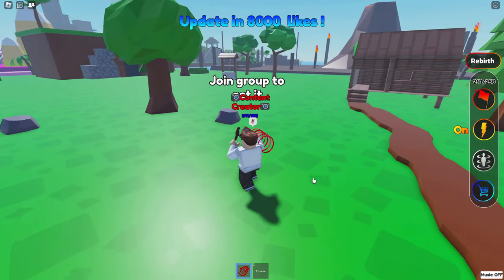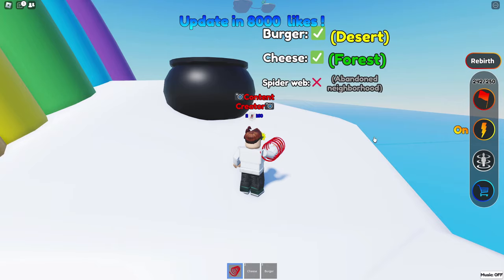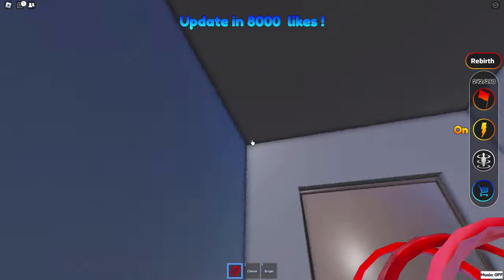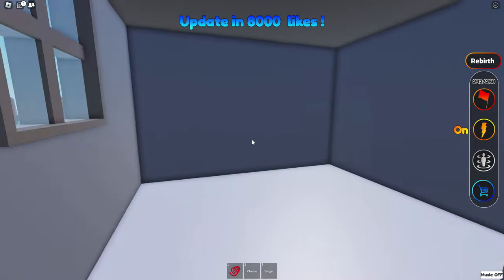Join group to get it in spawn, right here. There we go — Isle of Man! Okay, and spider web in the abandoned neighborhood. Where would a spider web be? Probably in the house. Surely you're gonna be in here, I would think, I would assume.